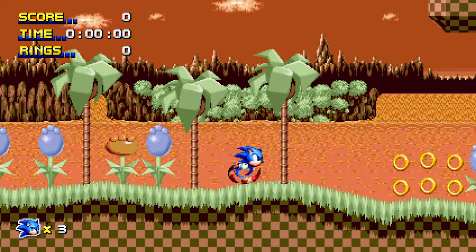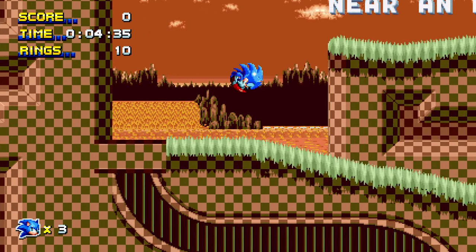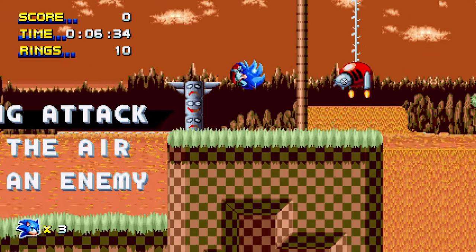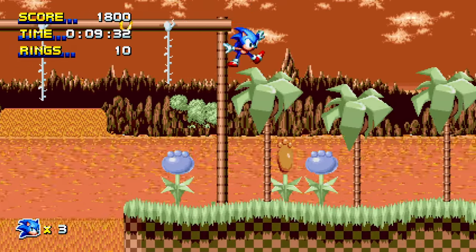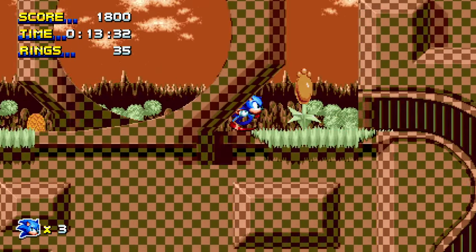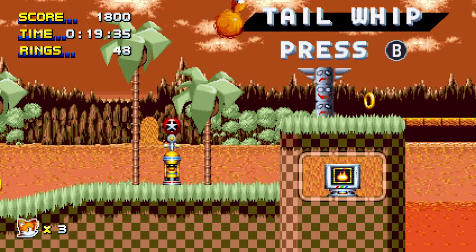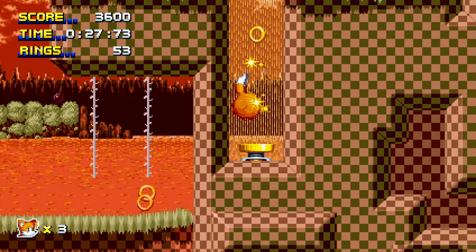Alright, Sunset Hell Zone tutorial stage — a nice tutorial stage right here. It tests out the movesets for each character. Sonic has the homing attack and speed dash, pretty cool stuff. Tails has the Tails Whip, which feels like Sonic Adventure.